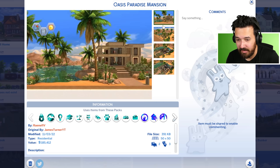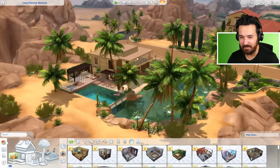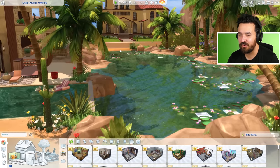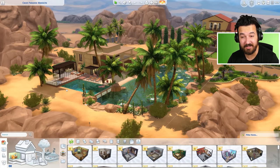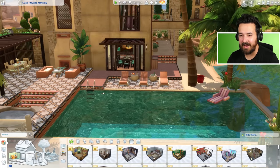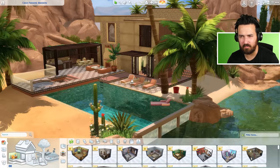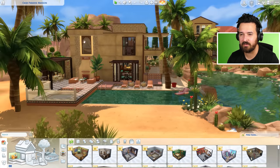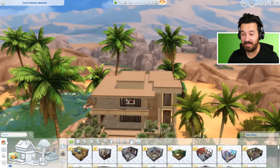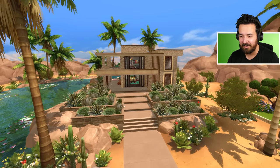Next we've got Oasis Paradise Mansion by RayNeff4. Something I try to do with all these builds is pick ones that are all different styles, and this is completely different to the last one. It's actually on a 50 by 50 lot. It just looks really beautiful — look at this pool with a little waterfall effect, and this huge pond out the back. It is just like a beautiful oasis as they called it. There's a little sunken hot tub where you go down the stairs and jump in the tub. Beautiful outdoor entertaining area, and really good use of all these different platform heights — it makes it feel way more organic. Again this one's using a lot of the desert oasis kit which had probably just come out around the time we did this challenge.